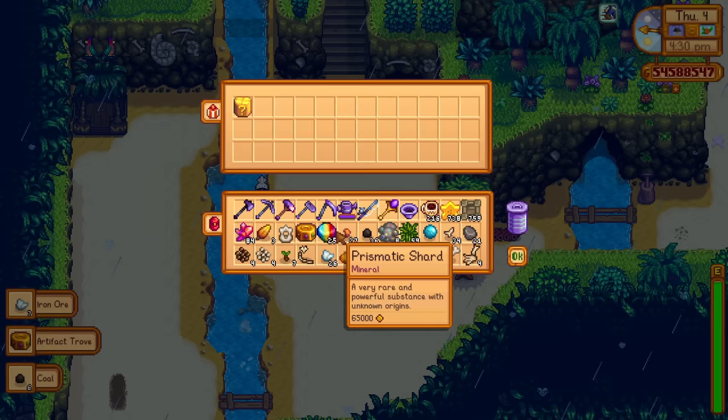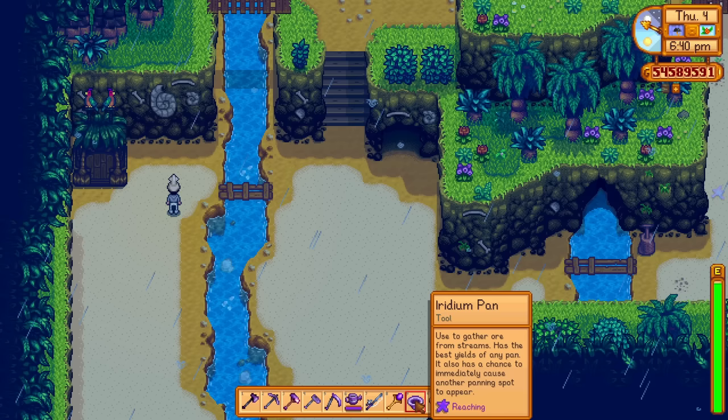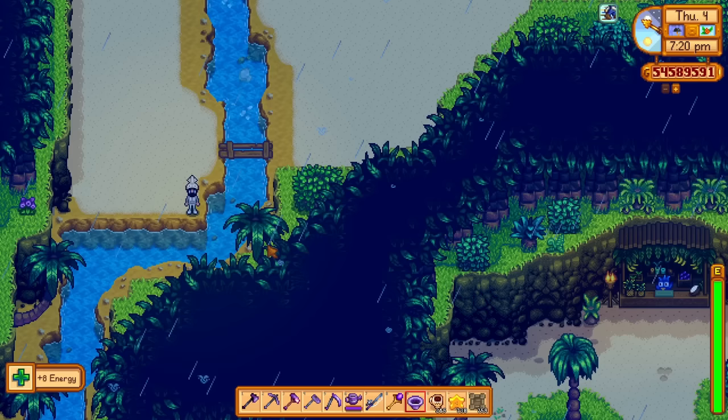Look at this — three in a row! Because there's that chance of another spot appearing. We found a golden mystery box and an artifact trove too. So because we've upgraded it to iridium, there is now a chance for a new pan spot to just pop up in the same position, which is so good — three in a row right there. I did say it was a 50% chance to immediately cause another pan spot to appear, but it just says it has a chance, so I don't know the exact percentage.